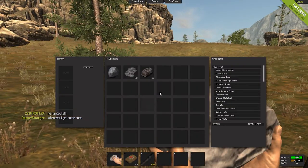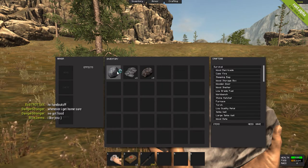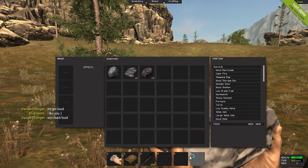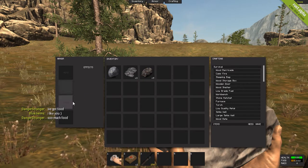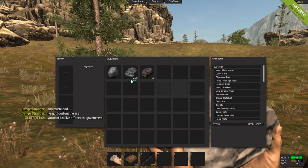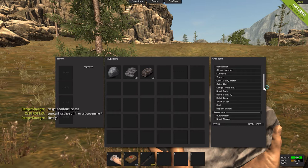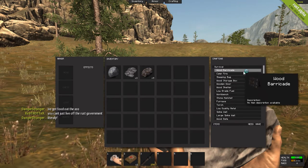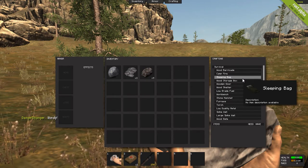If you press Tab, it opens up your inventory. You have 30 slots for your inventory plus 6 down the bottom. On the right-hand side you have the list of craftable items — these are all the basics for survival. You can make campfires, sleeping bags, armor including cloth, leather, radiation suits and Kevlar. Sleeping bags are actually your spawn point.